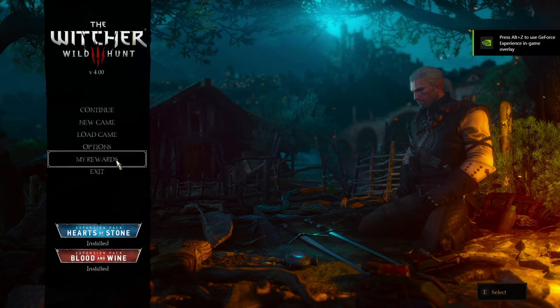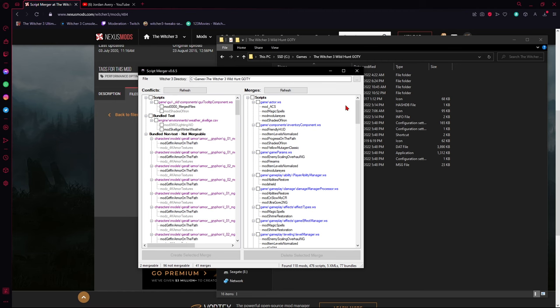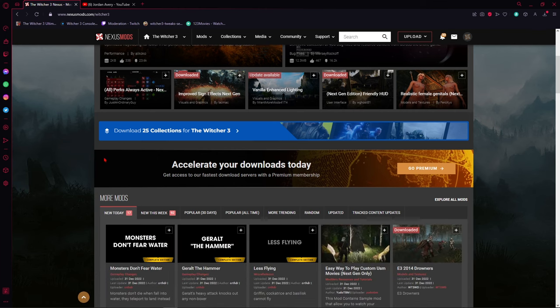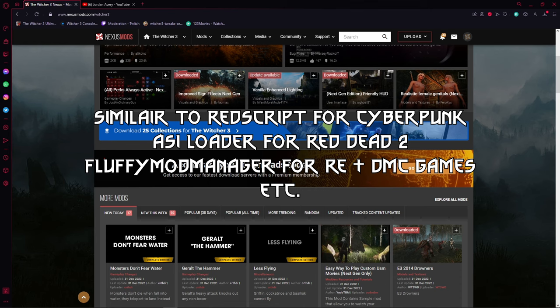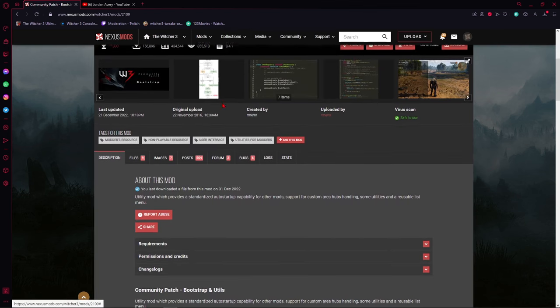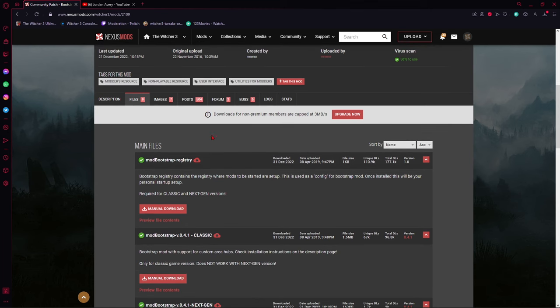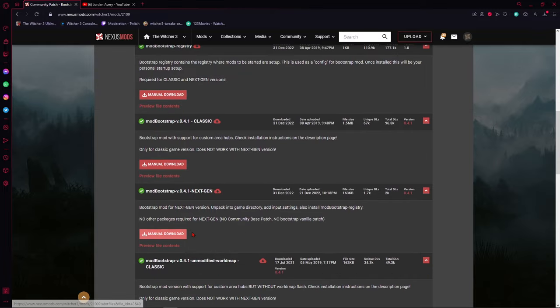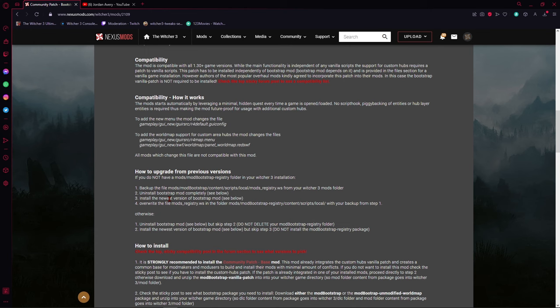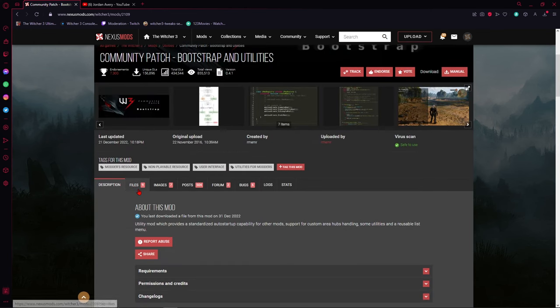Before we get into downloading big mods, we need to talk about dependency mods — think of them as the spine that other mods attach to. Without them, certain mods just won't function. The few dependency mods you'll need for Witcher 3 right off the bat are: Community Patch Bootstrap — download both the registry version and the next-gen version from the Files tab — and Shared Imports, which you'll also find on Nexus Mods. Make sure you download the next-gen version of each.